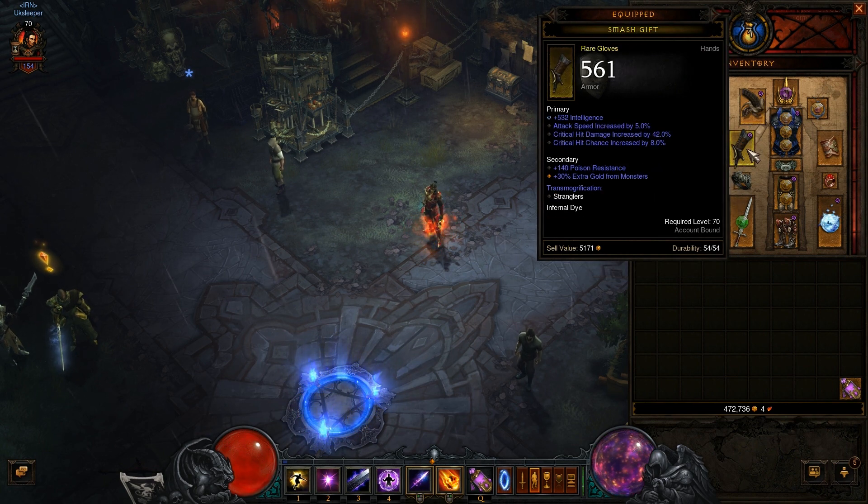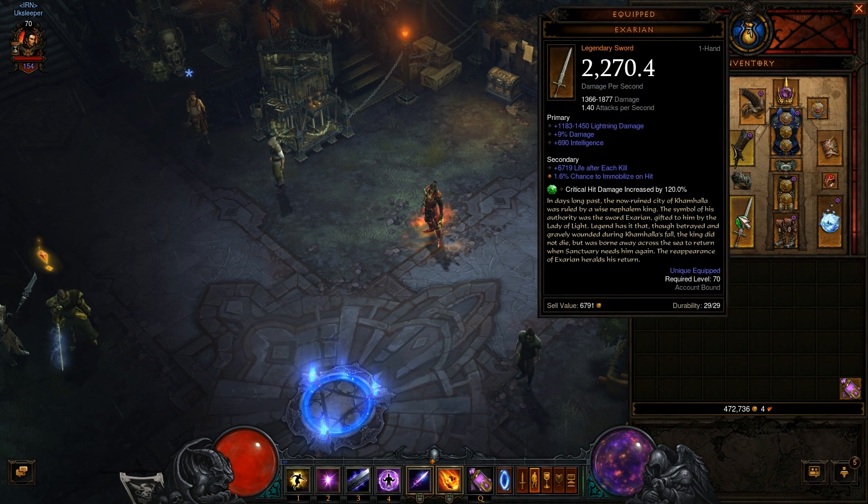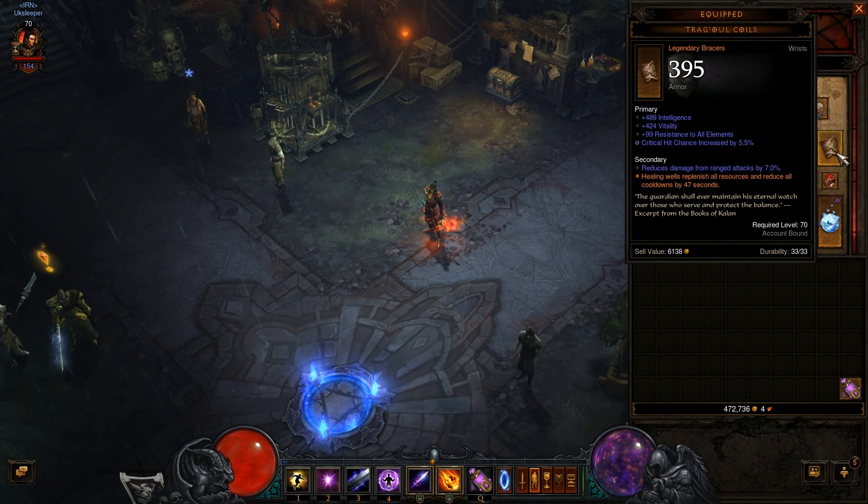For gloves, I go straight for intelligence, attack speed, and critical hit chance. Same with rings — intelligence, attack speed, critical hit damage, and critical hit chance, though I still need to swap one of mine for better attack speed. For the necklace, same as rings: critical hit damage, critical hit chance, and attack speed. For wrists, go for intelligence, vitality, or resist, and critical hit chance instead of sockets.